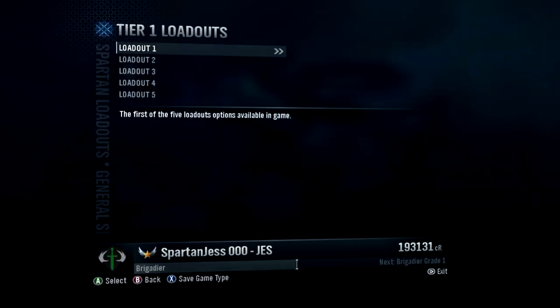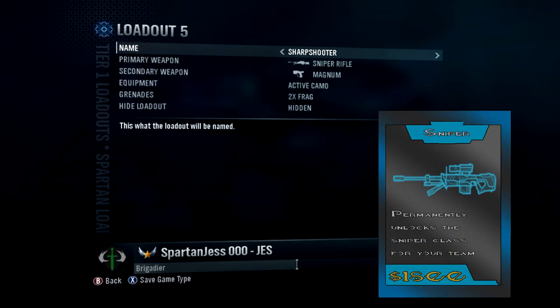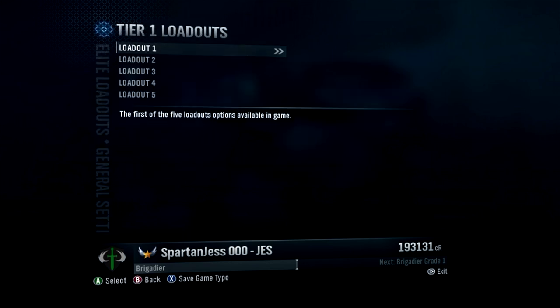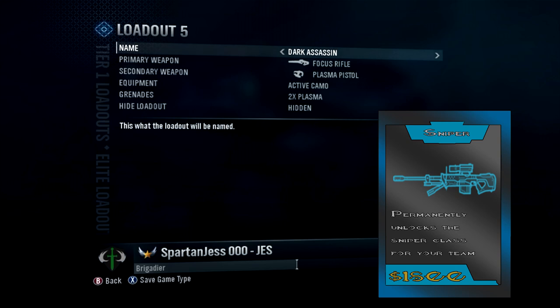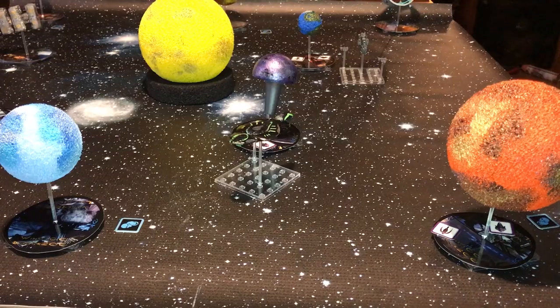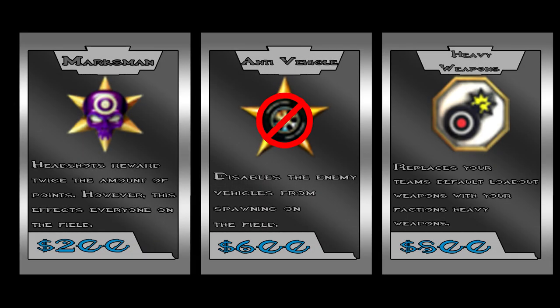Here's the list of loadouts the Spartans can unlock for their team, and here's the list of loadouts the Elites can unlock for their team. Last but not least, the fleet bonuses. Fleet bonuses are used specifically for fleets moving on the board. For example, the hyperdrive bonus allows a fleet to move twice the distance of a regular movement. Each team can have a maximum of three field bonuses, four loadout bonuses, and one fleet bonus.